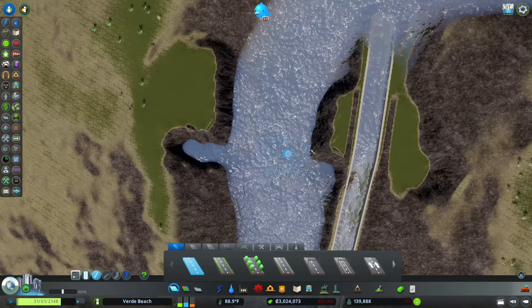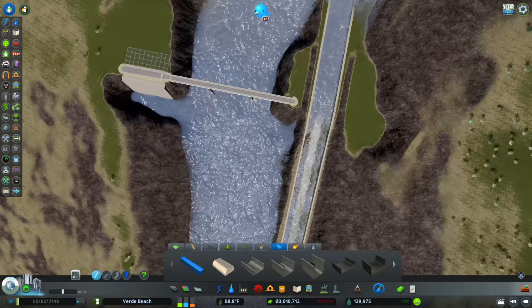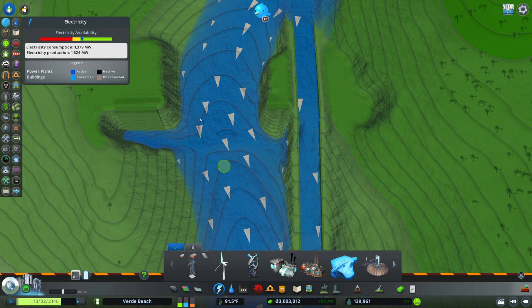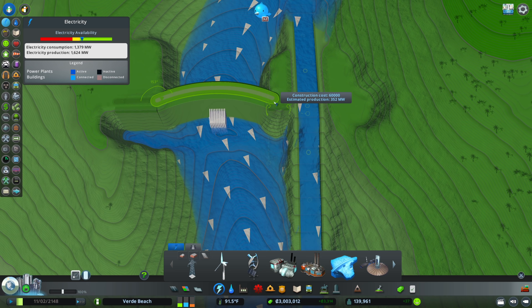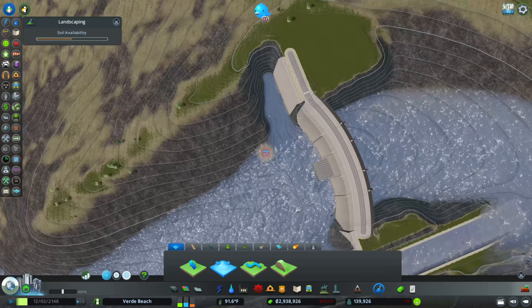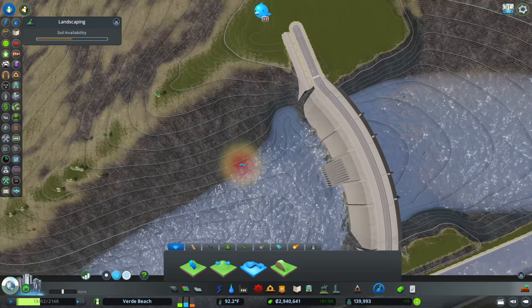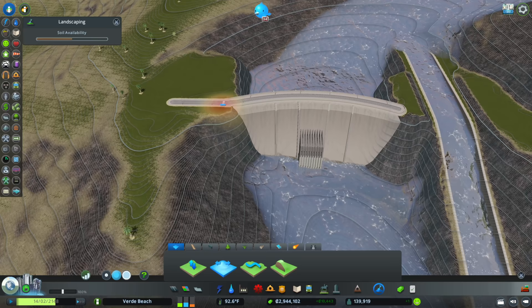I'm adding a bridge temporarily just to keep things straight — that's a very expensive solution to create a straight line. Now that I have that road I'm going to see if it'll let me reuse it — and it did. I'll take that and pull it right back in. I'll feather that out a bit to make it look more natural — actually that's not going to create the effect I was hoping for, so I'll skip it.